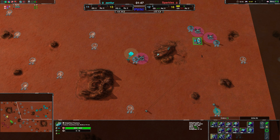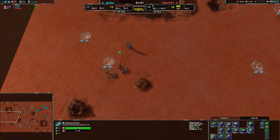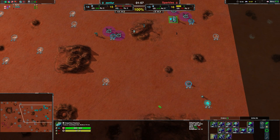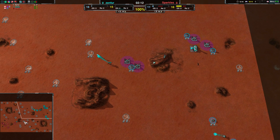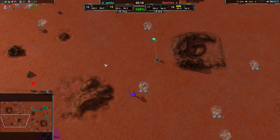Zenfer does have a slight advantage when it comes to expansion going forward, while Sparkles not so much. Zenfer is managing to win out on economy, slowly but surely. At this point a five metal per second advantage is far from slow, I'll be honest. Sparkles losing that in-progress Metal Extractor is not a great thing, but Ripper should be able to deal with the archers.